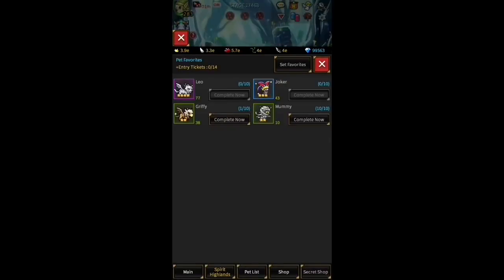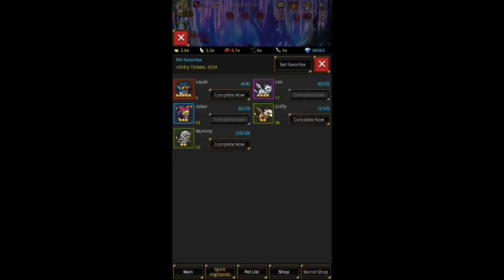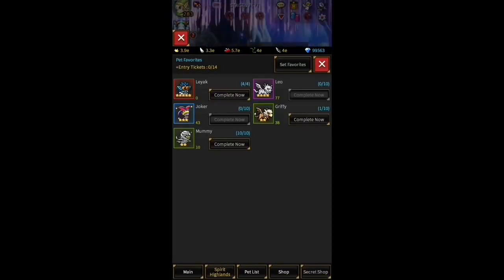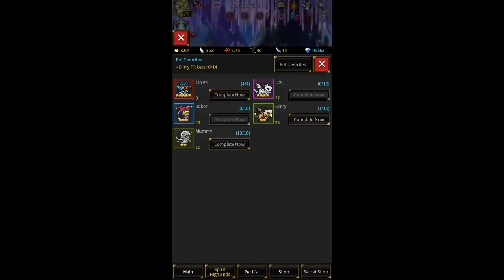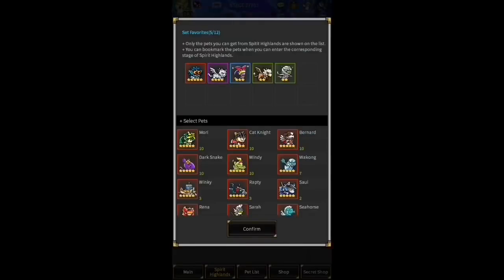Usually it's 10 per day for older pets, but if pets just got released, you can only farm them four times. The pets associated with whatever new honor units are released are only available in four spots. When a new rotation comes along, those four pets including Laylock will fill up new rows for Spirit Highlands. So for now you can only get four of these per day — if you don't have them, farm them. New units are about to drop and you'll soon be able to farm 10.